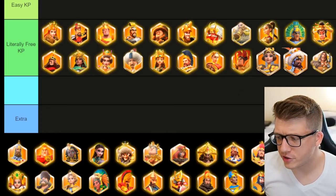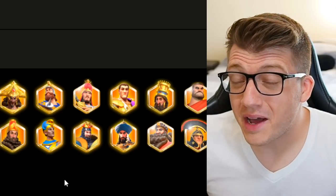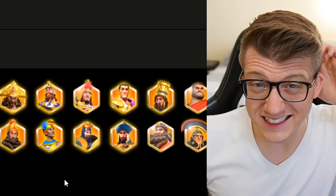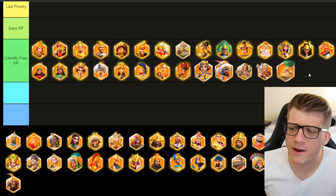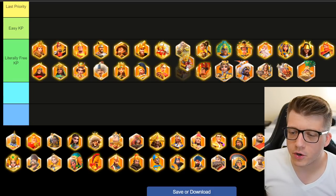We're going to drop all the ranged commanders in the literally free kill points category, because they might be piloted by a whale account, but probably not — it's probably a farm. I'm also going to drop Heraclius here, mainly because he just shouldn't be a primary commander. I'm also going to drop Minamoto in here — this might be a little controversial.